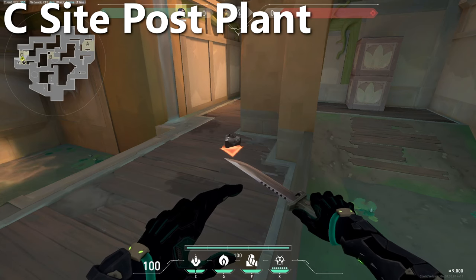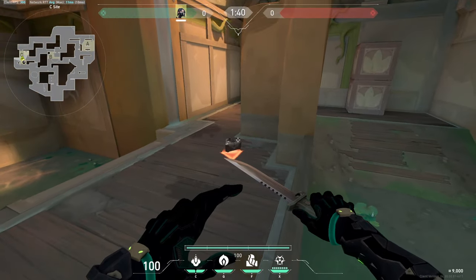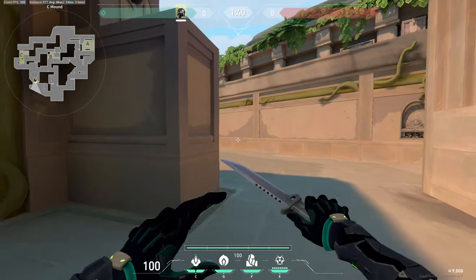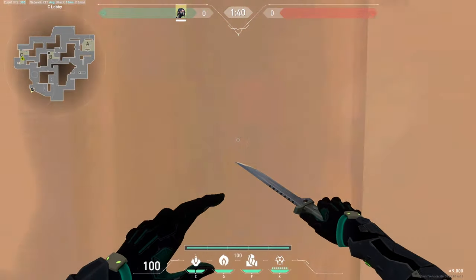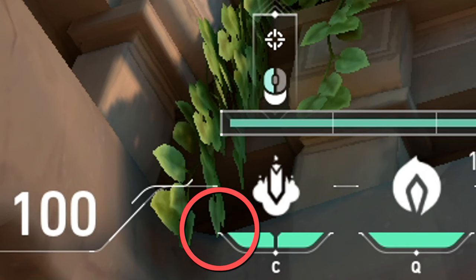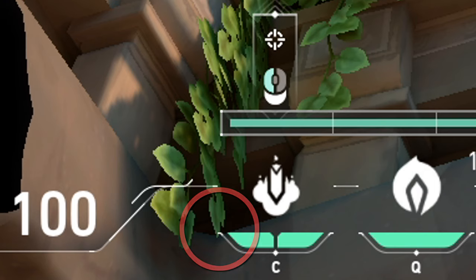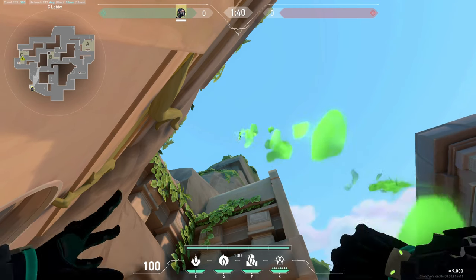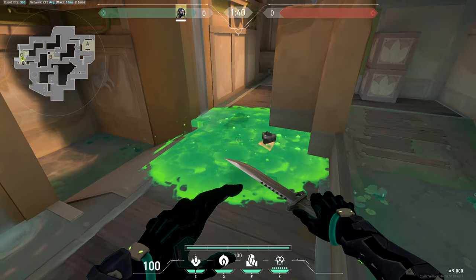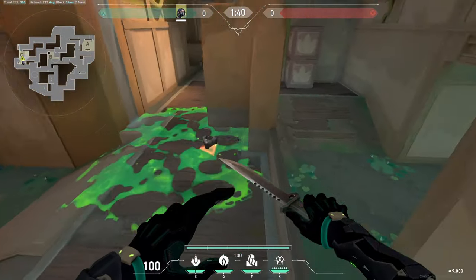For C site, this lineup is for when the spike is planted in this corner. Run all the way past the mound into C lobby, stand along the wall, and aim the left corner of the snake bite part of your HUD just above the bottom of this leaf. Do a normal left click and the molly will land right there covering the entire corner and the surrounding area.